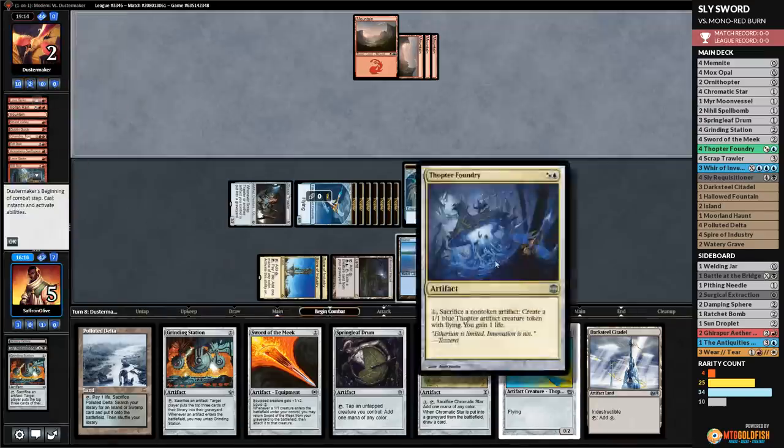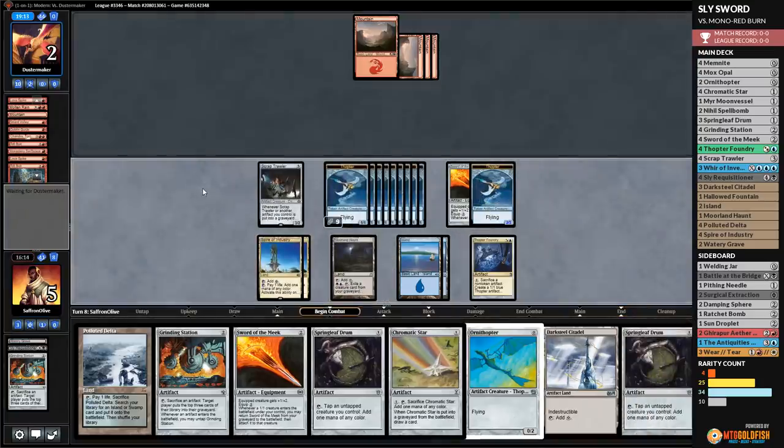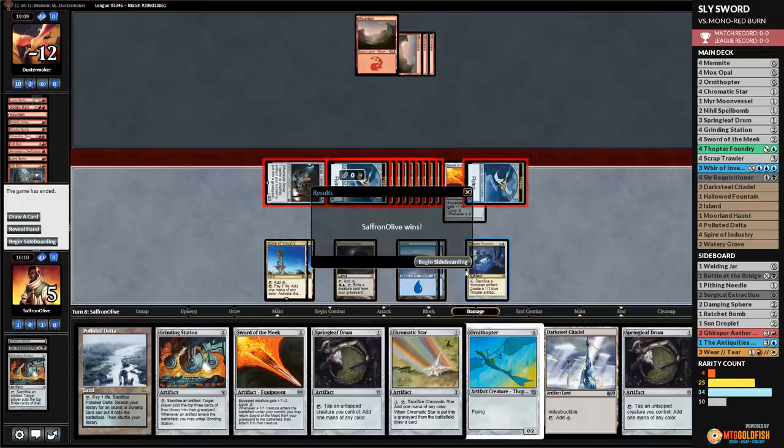Rift Bolt hits us — down to 5. But yeah, Thopter Foundry coming through. We untap, go to combat, and do the nice quick respectful kill. No reason to rub it in when you're playing the combo deck — for the sake of everyone, just kill the opponent as quickly and easily as possible.